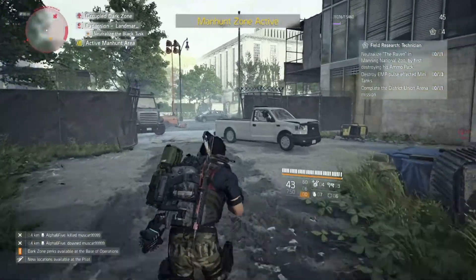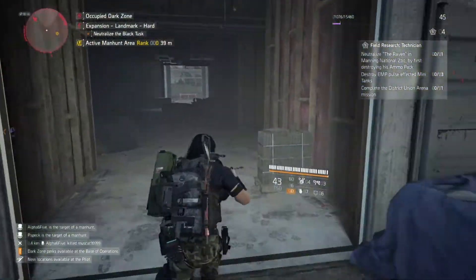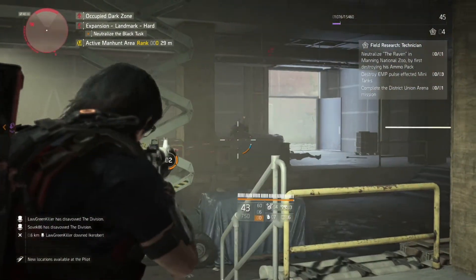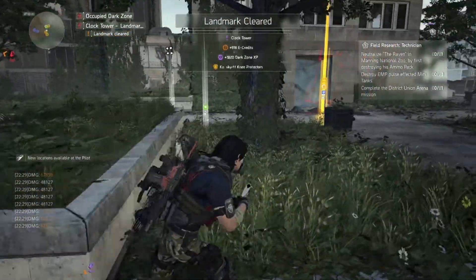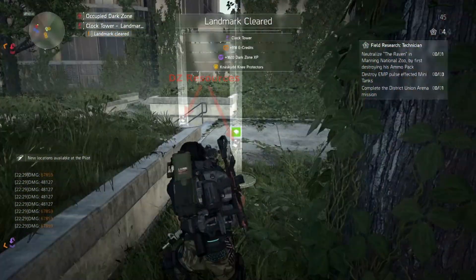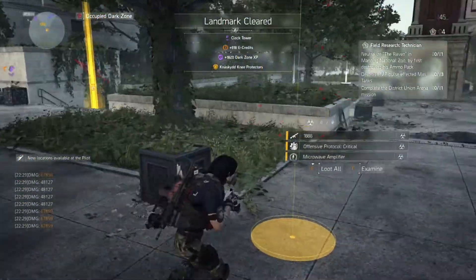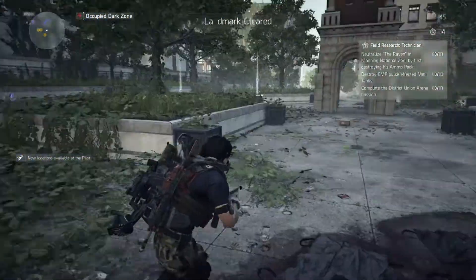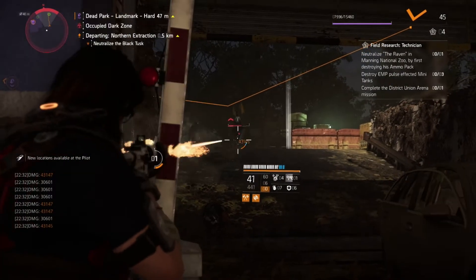Just remember that this is an Occupied Dark Zone, which means you do not have to go rogue to attack another agent. Check your fire when there are other agents around, and don't get too upset if someone accidentally hits you a couple of times — stuff happens. DZ resources drop off Black Tusk soldiers, so make sure you run around collecting them. Don't bother picking up any contaminated loot because it'll just slow you down when you try to extract it. The beauty of DZ resources is that if you die, or another agent kills you, you don't lose them like contaminated loot. Once you collect them, they're yours until you spend them.